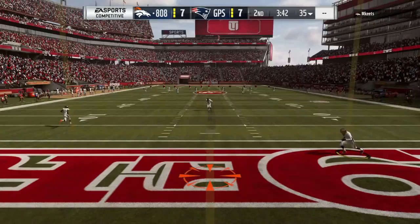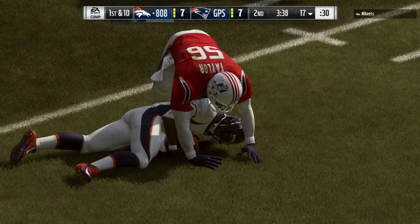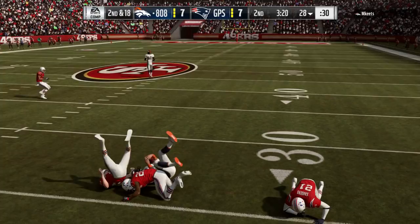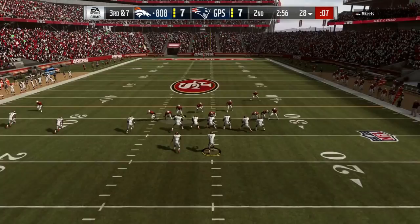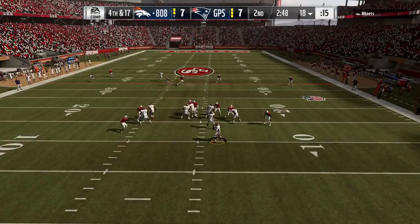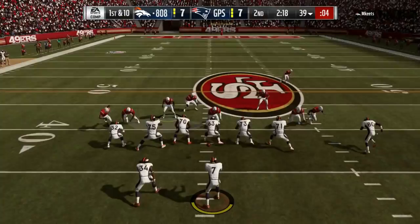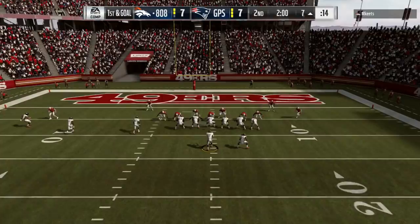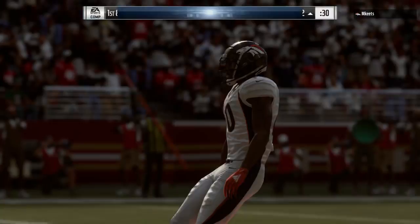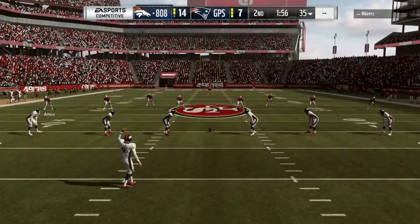Back on defense where I do not want to be — I can't stop this guy. We try some 3-3-5 odd, figuring it's been patched but maybe we'll get a lucky sack or two. First play with it, we get a big sack. Third and seven, we're sending the world and get another big sack — fourth and 17. Thankfully he had a wide open streak, but he goes to the end route. Six for 70-plus yards — I just cannot stop his route combinations. Beautiful read right over the top. He scores, 14-7.